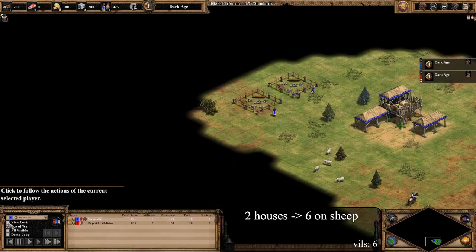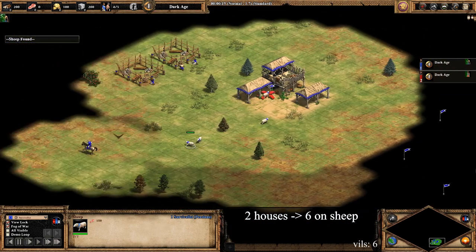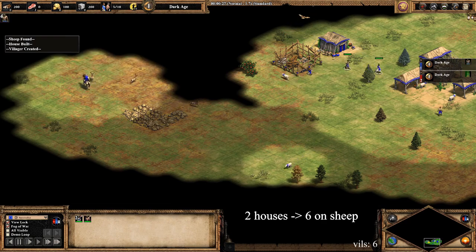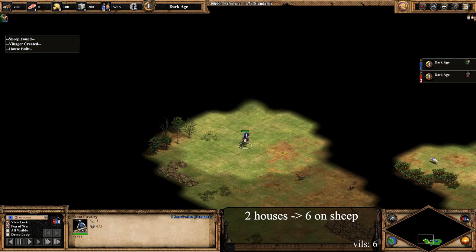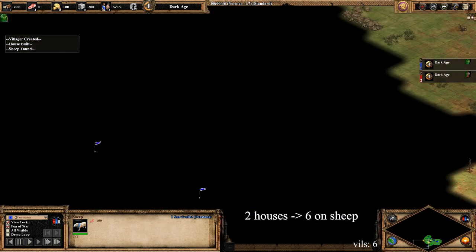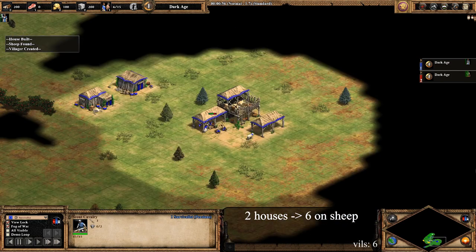First, build two houses with the starting three villagers, and then put six villagers on sheep. This is standard for most builds. During this time you should be scouting for your boars and other sheep, since you'll be needing all the food that you can get. It's also good to scout where you'll be walling, as you'll start your walls when you need to be controlling your militia, so you won't have a lot of time to think about where you want to place them. Since you'll only be taking two sheep before taking boar, you can safely scout with all of the other sheep. Just make sure that you have two sheep under your town center and you'll be fine. Scouting is very important with this build.